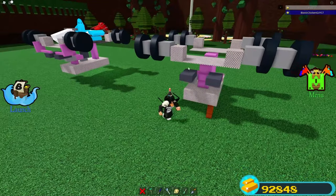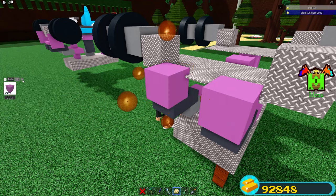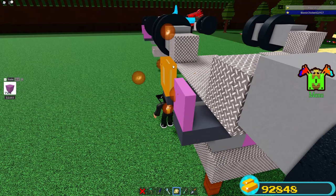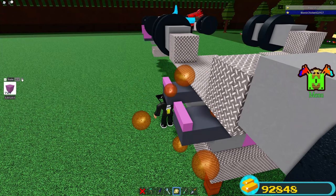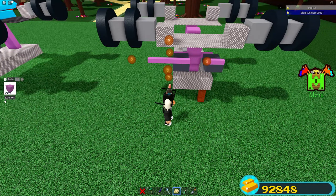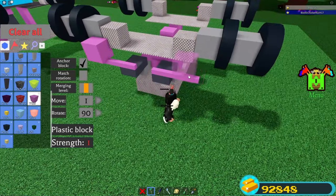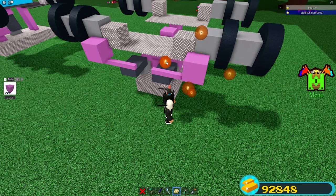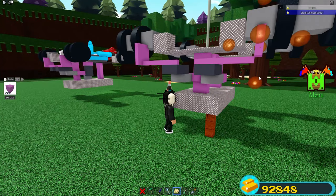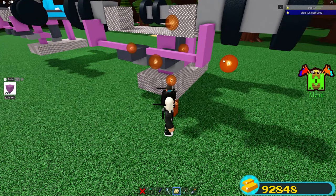Now connect the servos to the wheels. Get a plastic block and place one on each side. Put your scale to 0.5, scale in one time, scale in one time again, then scale all the way in and all the way down. Set scale to one, scale out until five studs on each side. Place a plastic block on top, scale back to 0.5, scale all the way in, then scale down one time on each side, connecting this block into the other block.